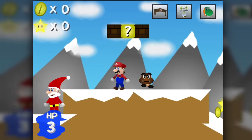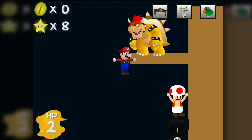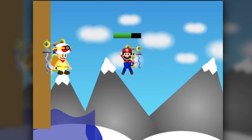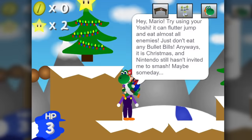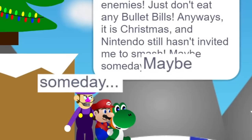And oh man, these controls are really clean. While it's a lot to keep track of, everything feels natural to control, and by combining different actions, you can move really fluidly. The actual gameplay, besides just having fun jumping around, is to look around and collect stars. Around the map, you can find various NPCs that talk to you. Anyways, it is Christmas, and Nintendo still hasn't invited me to Smash. Maybe someday.